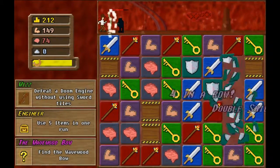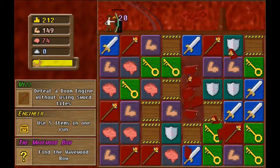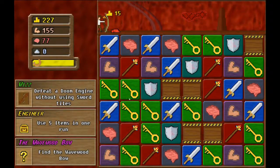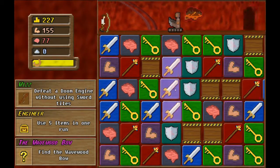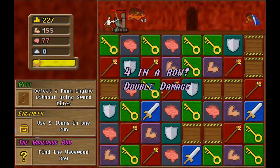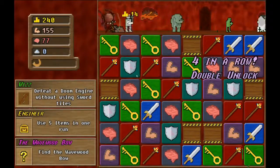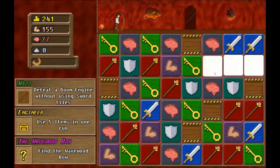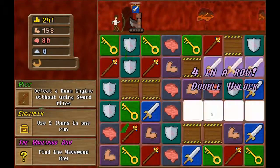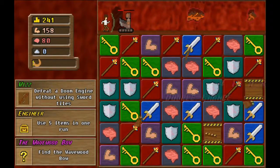All right, freeze — you're not allowed to do anything. Sword is useful, keeping us in the match a little bit longer. I don't know how much longer we're gonna survive this — this is not pretty.